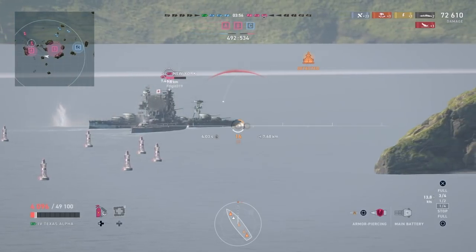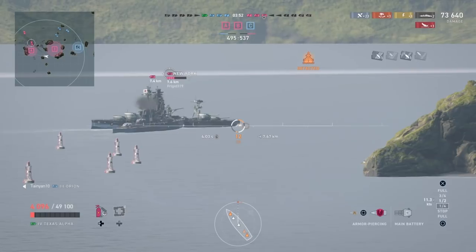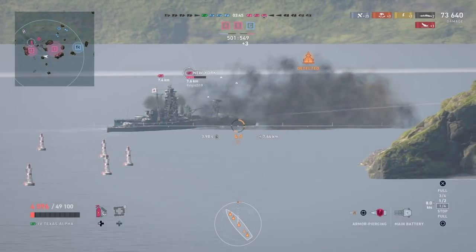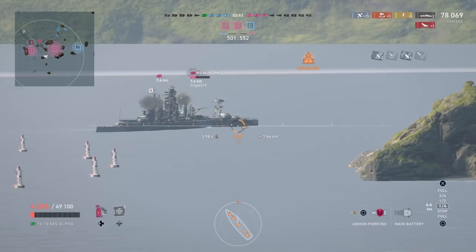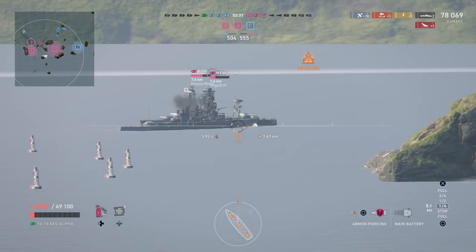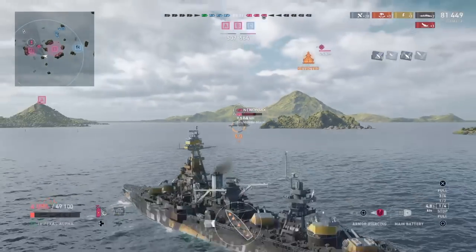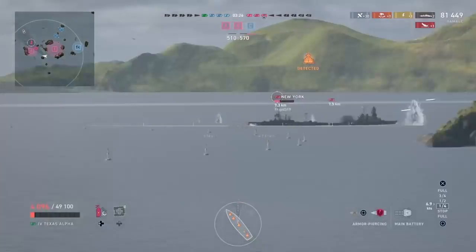Getting back to this match — we kind of fended off the guy that was fighting back at us. Looks like someone's shooting at us now, but these guys are mostly dealing with ships to the north. We're putting about 75k damage in once we got into this western half of the map skirmish. I'm trying to go for citadels — they're obviously hard to hit, but that's what you want to shoot for.